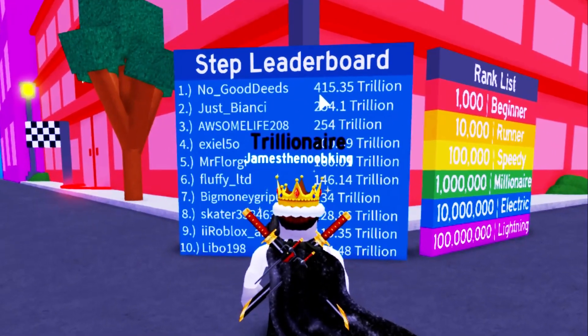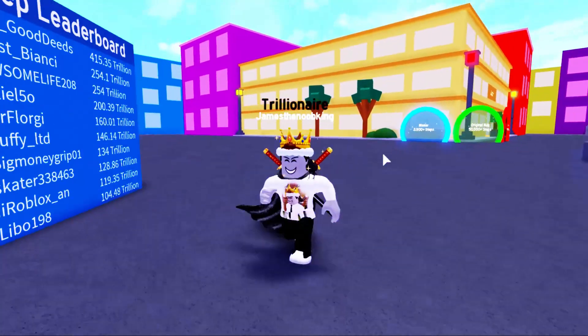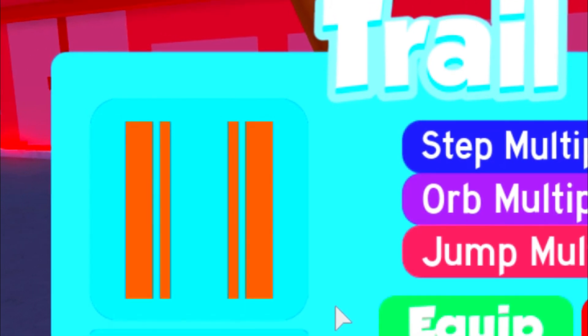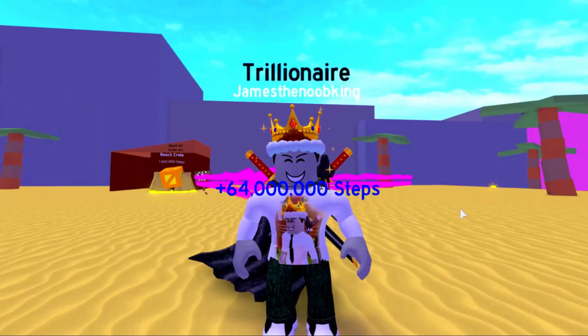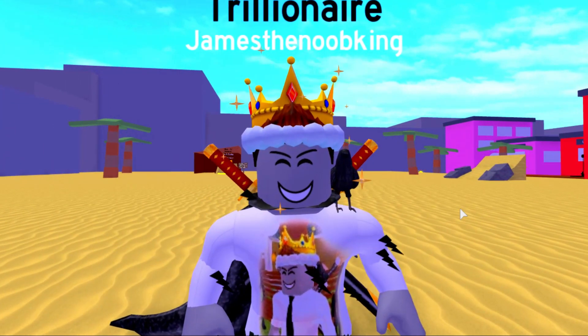The top person on the leaderboard actually has 415 trillion steps — I have 1 trillion steps and I thought I was fast. Let's check out the original unstable trail, this is it right here. What's really cool is that it actually was here for a Halloween update, maybe that's why it's actually orange. Now I'm going to show you guys where the original unstable trail was actually purchased at.